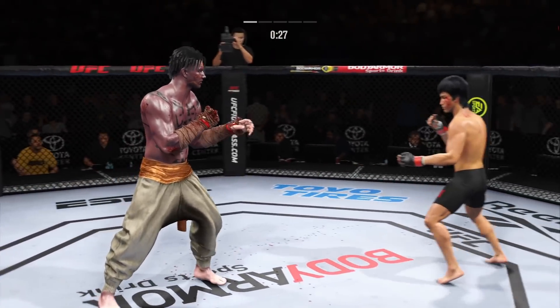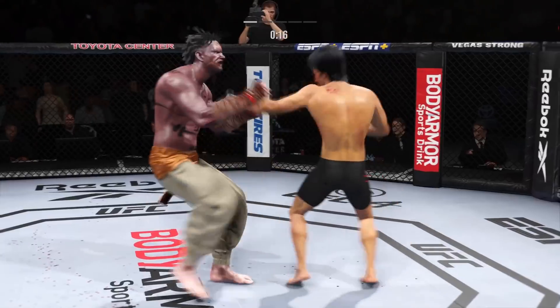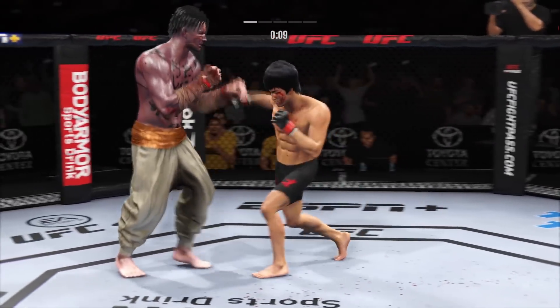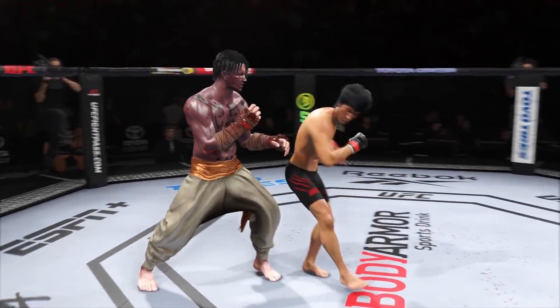Keep your hands up — come on now. Head kick lands. Perfect. 20 seconds to go in the round. Beautiful straight right hand. Lee's head kick is blocked, so no damage inflicted there.